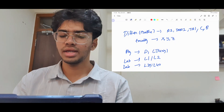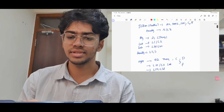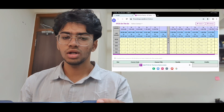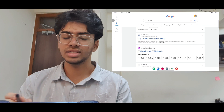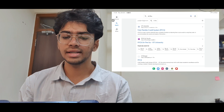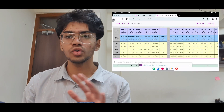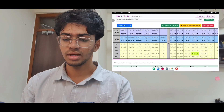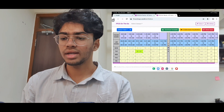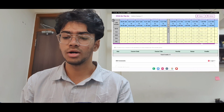Now you can see my screen with a rough model. You have to go to Google, search 'VIT FFCS', and click on the second link — 'FFCS on the go'. This website is really helpful and will make your timetable handling procedure smooth. If you've already planned your timetable, you need to select slots like A1 and D1. I'll explain how it works line by line.